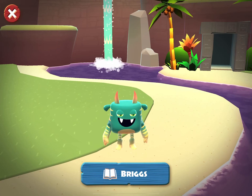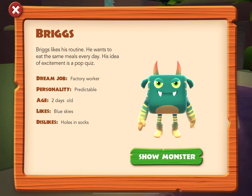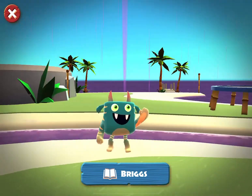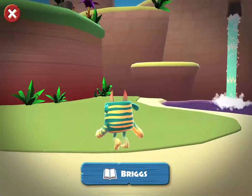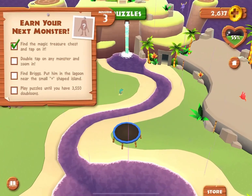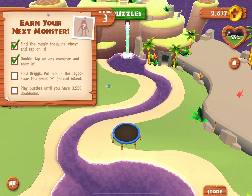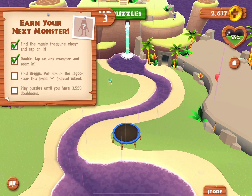Briggs! Find Briggs. Put him in the lagoon near the small plus-shaped island.